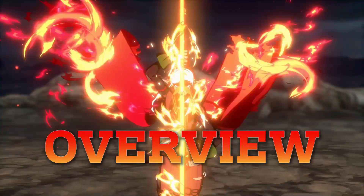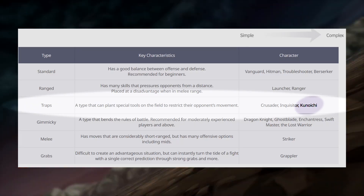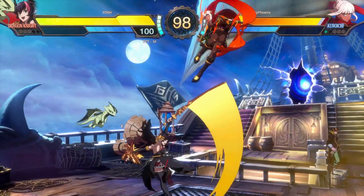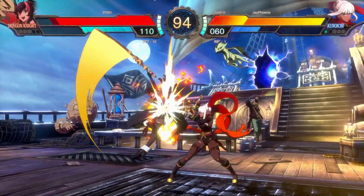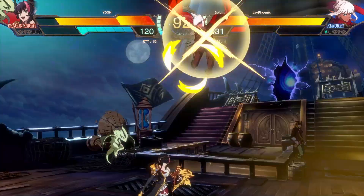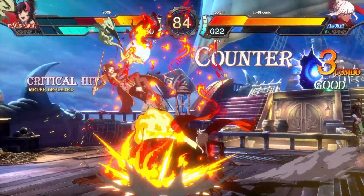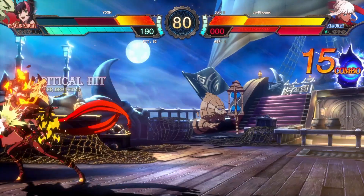Kunoichi, my personal main and an early fan favorite in DNF Duel. Defined by the devs as a traps type character with an early intermediate level of difficulty. Unique to Kuno is her ability to double jump and her burning stigma, which sticks a time bomb on enemies hit by the end of any of her flame attacks. Kunoichi's speed and aerial options make her a highly mobile character with varied methods of approaching opponents as well as controlling space in neutral. Although her strikes don't have very good range,